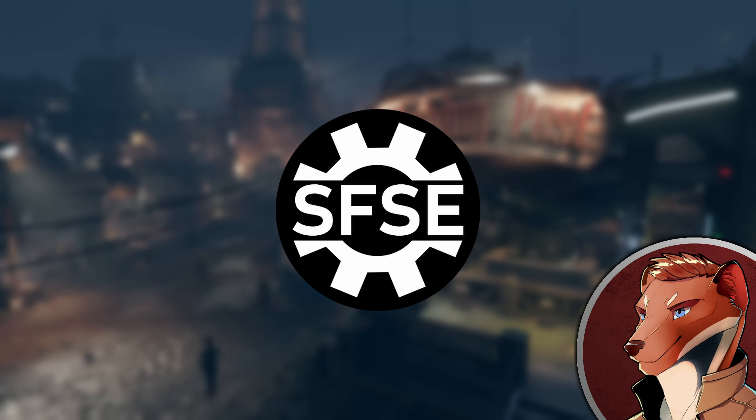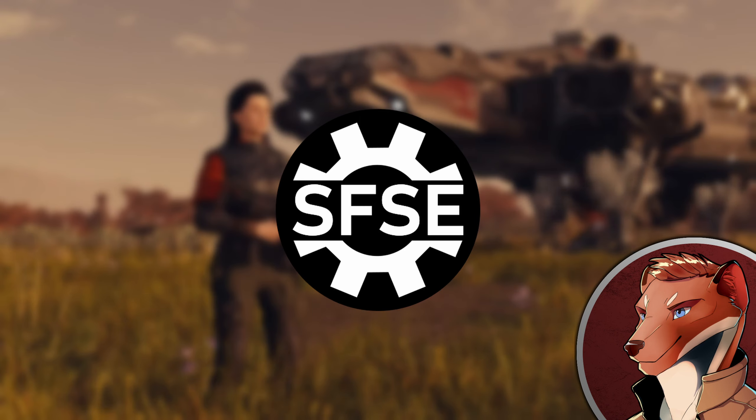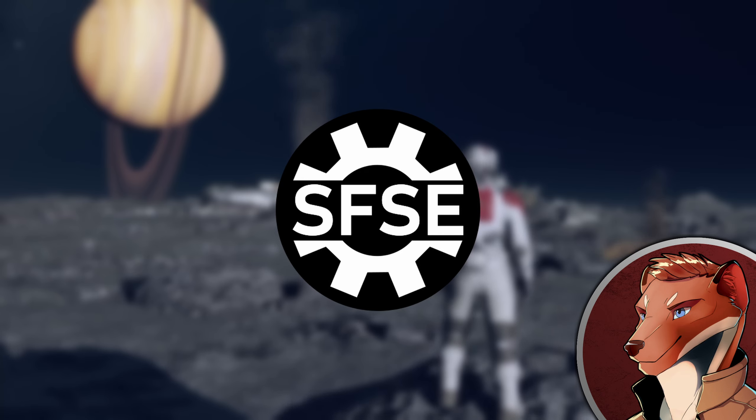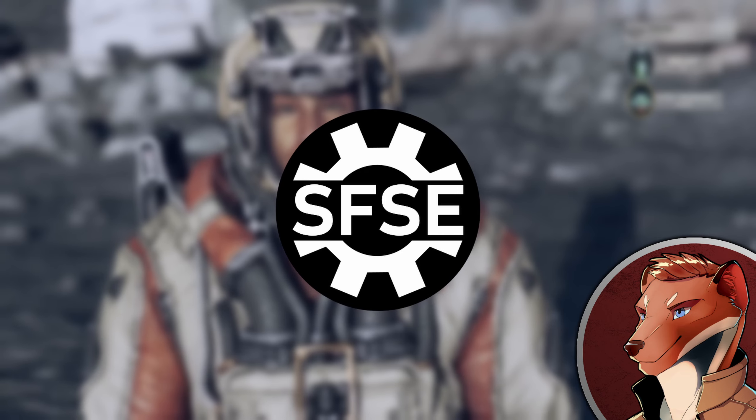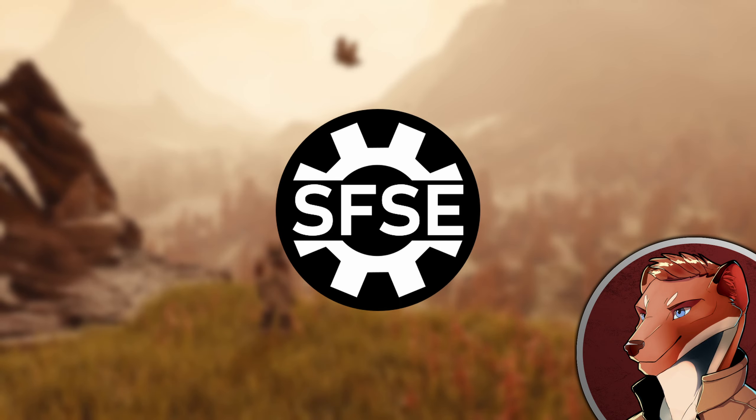Always run it through the Starfield Script Extender with the mod enabled. Press Run. Welcome to my testing arena — this is very early in the game when we first encounter Constellation. We're going to hit the tilde key, just to the left of the 1, which opens the console. You'll notice there's no message saying achievements will be disabled. Test number one: check. Test number two: we're going to find out if the Steam overlay works correctly. Hit Shift+Tab and there's our Steam overlay — no problems whatsoever. Everything's working correctly.